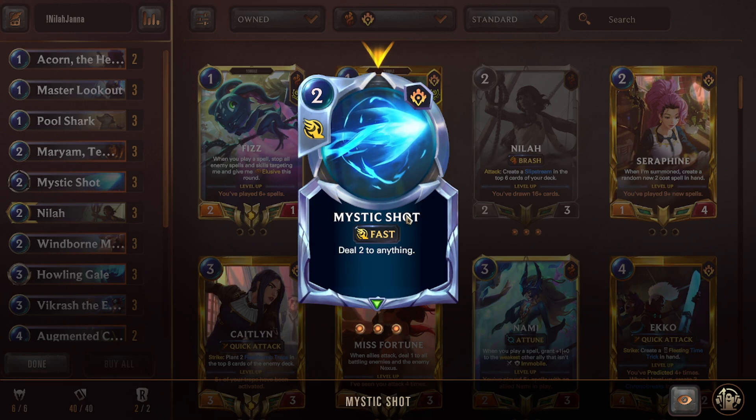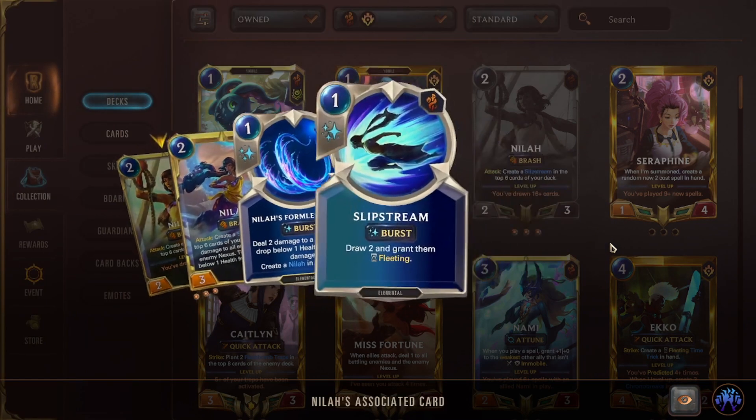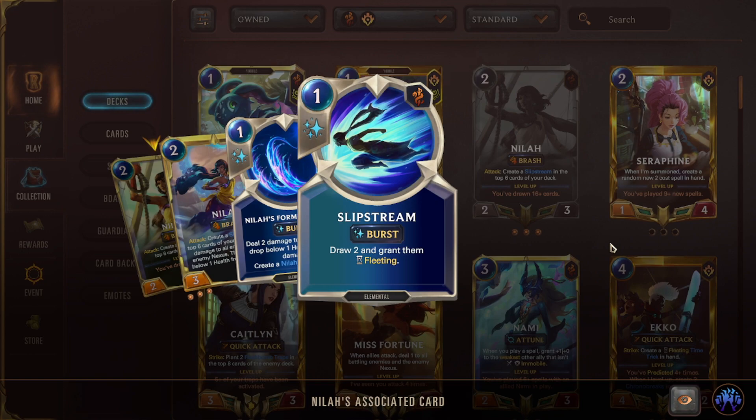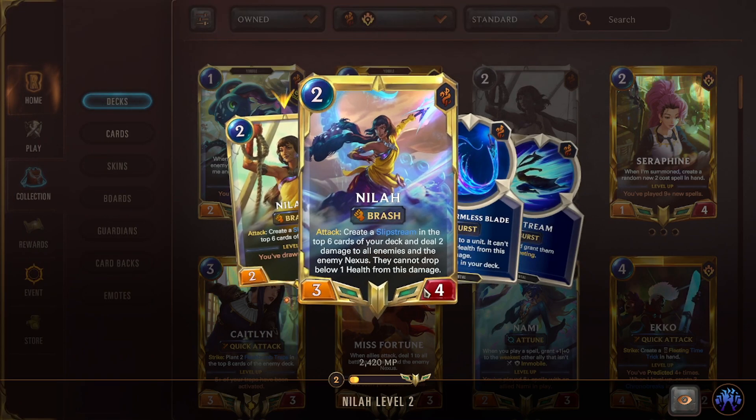We run triple Mystic Shot. Neela is a two-mana 2/3: on attack, create a Slipstream in the top six cards of your deck. Slipstream is a one-mana burst speed spell that lets you draw two and grant them Fleeting — you can Updraft them so Fleeting won't matter. Neela levels just by drawing a lot of cards, which we do constantly through Slipstream, Pool Shark, Miriam, Cloud Winder, and other Updraft effects.